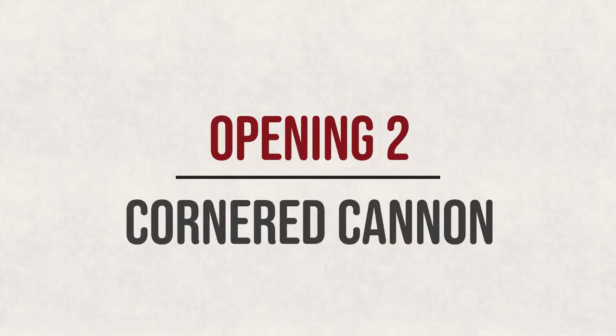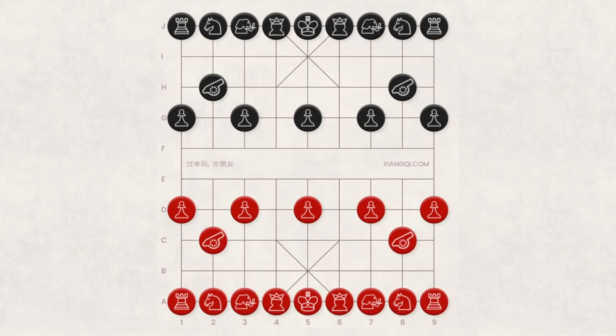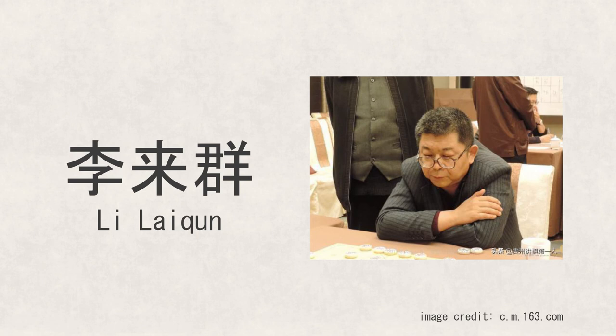Opening 2: Cornered Cannon. Unlike the central cannon, which moves the red cannon to the central line of the chessboard, the cornered cannon starts with C8-C6, leaving the red cannon at the corner of the palace. Black can respond by H2-H5, G7-F7, or H8-H6. This opening is rarely used in Xiangqi nowadays, but some grandmasters like Li Lai Quan continue to use it in competitions.